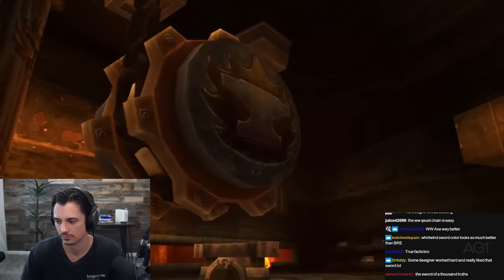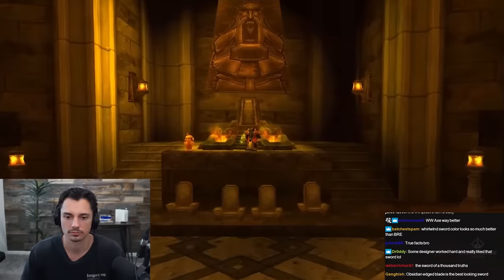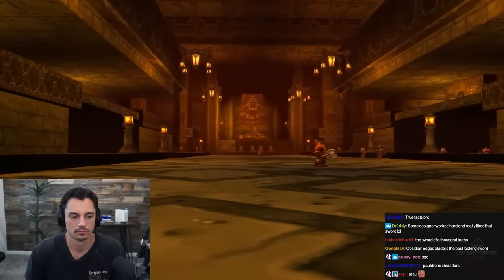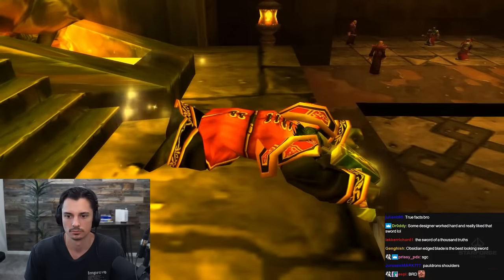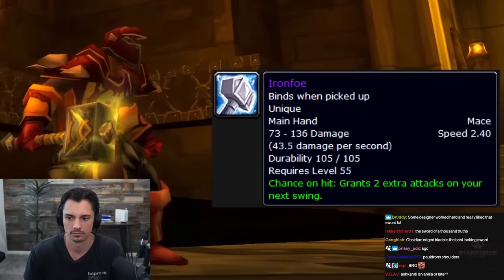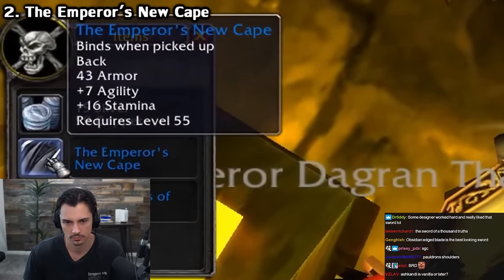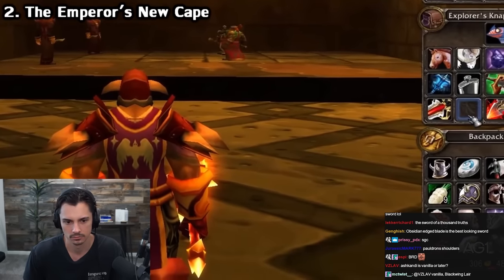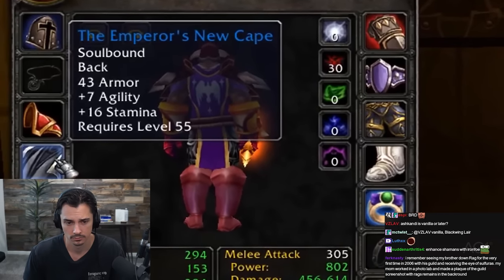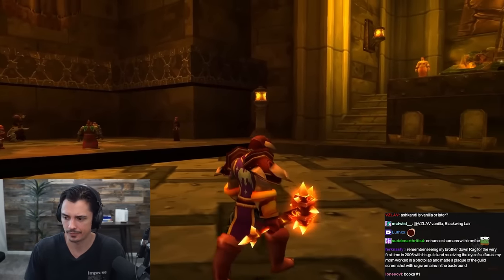Deep within Blackrock Mountain is the Blackrock Depths, an entire city carved alongside the home of the Fire Lord and ruled by the great Emperor Thaurissan. Those brave enough to fight their way through the city and face the king himself are rewarded with powerful relics - the epic Iron Foe Hammer, the deadly Dreadforge Retaliator, or a cloak called the Emperor's New Cape. Let's see what it looks like. Wait - did they forget to put a model in?